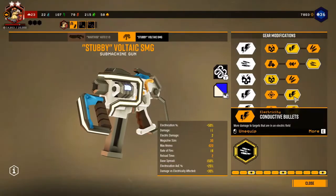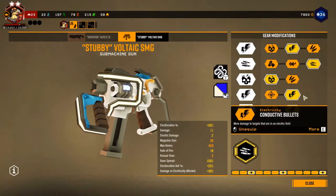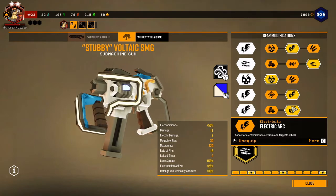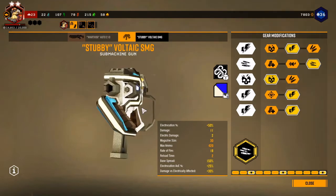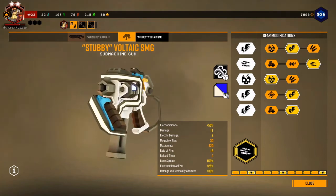Then I put Conductive Bullets to get more damage, along with Electric Field and Electric Arc so I can electrocute more and more bugs. This makes it, all in all, one of the most damaging builds in the entire game — for the Stubby.